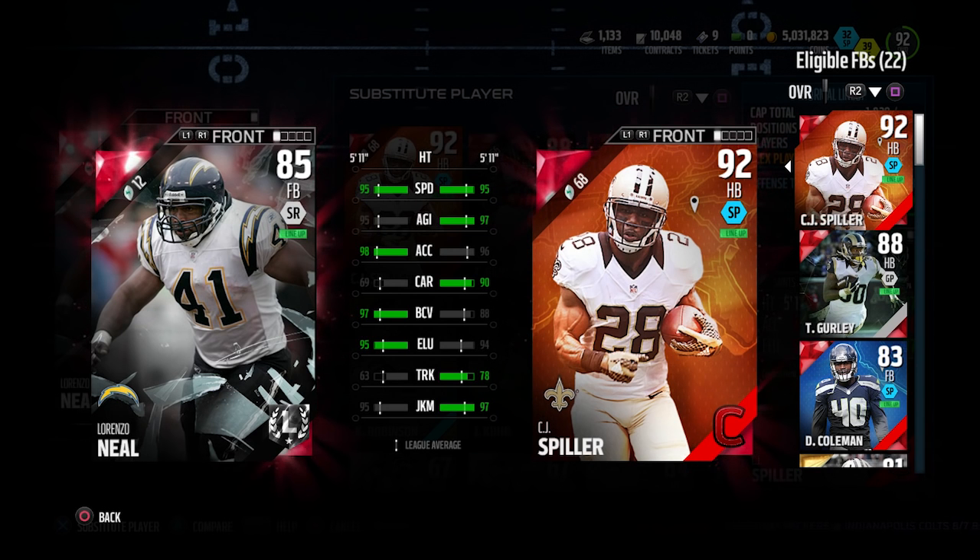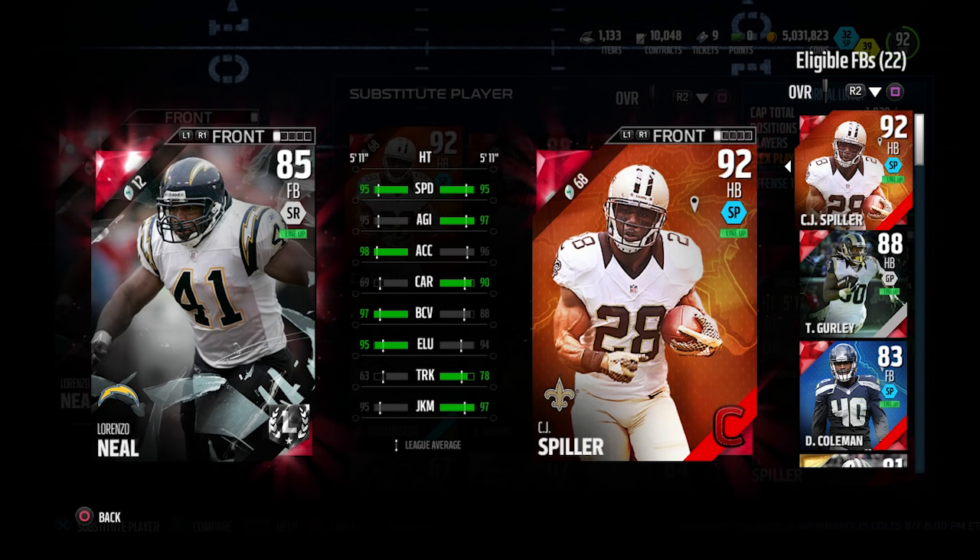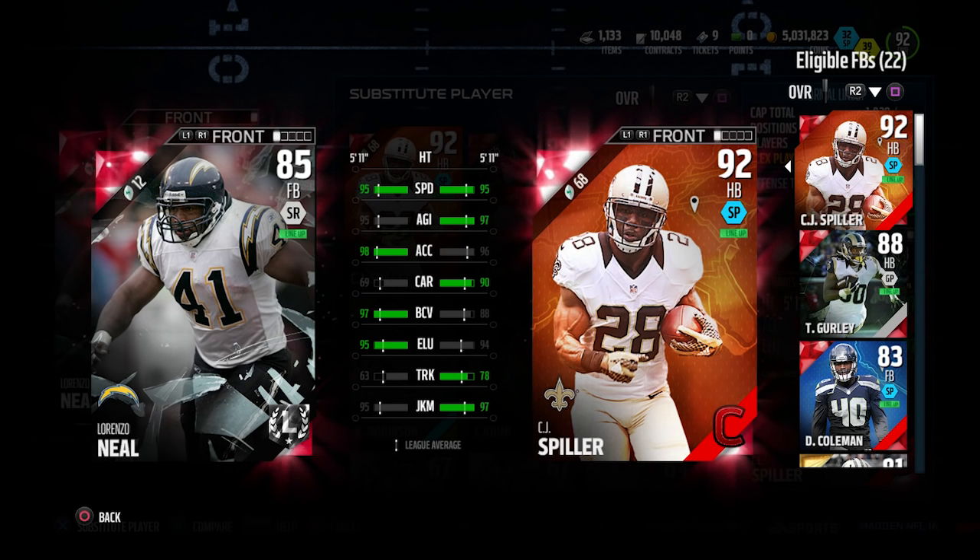Now, this is completely unrealistic — it's not Lorenzo Neal whatsoever in real life. But as we know, these are the ultimate legends cards and this is his speed version, so he's got the speed and the agility. His juke move is 95, his elusiveness is 95, and his ball carrier vision is a 97. I'm not exactly certain what ball carrier vision does — we haven't 100% confirmed through testing that it does anything.